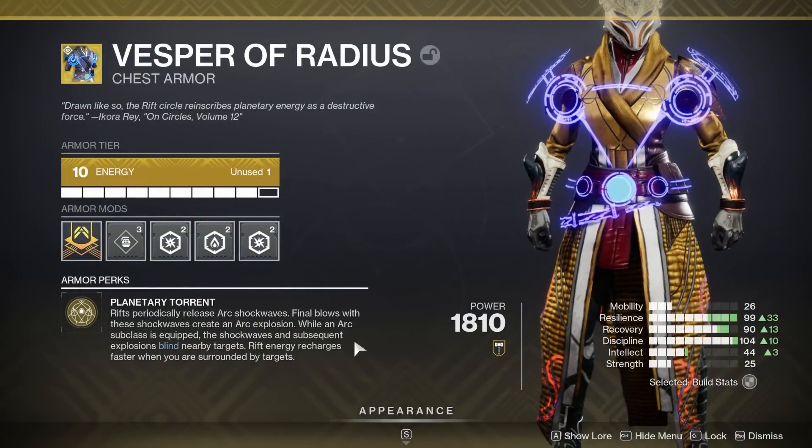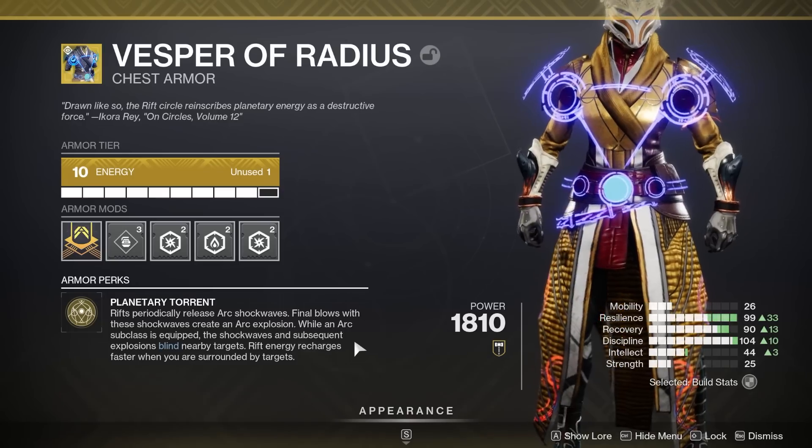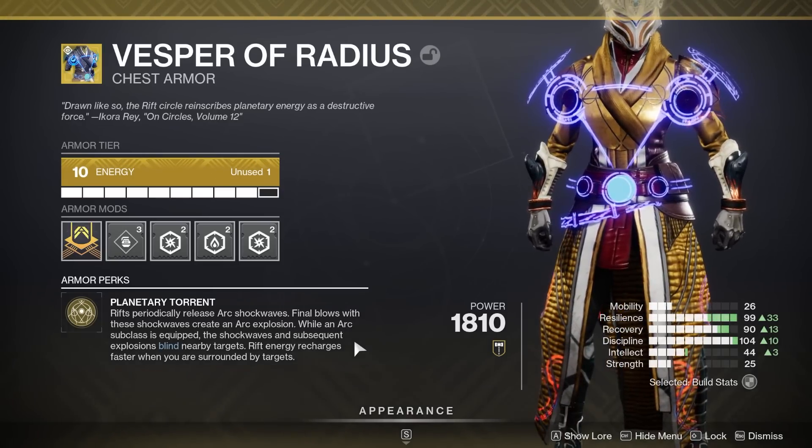Vesper of Radius is first on my list. Every 5 seconds, your rift is going to pulse with damage, AoEing anything near it, with kills resulting in an explosion. If you're using an arc subclass, these explosions add blinding to its effects and you also regenerate rift energy faster when surrounded, so it is essentially a more souped-up version of its previous form.